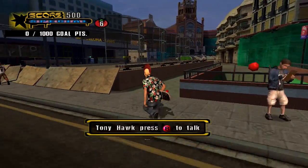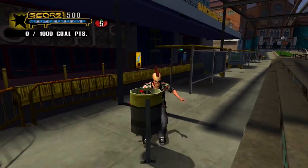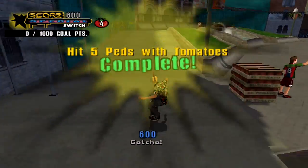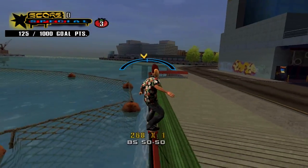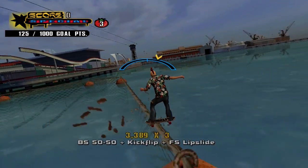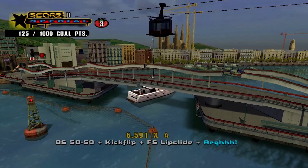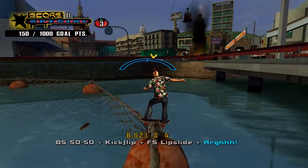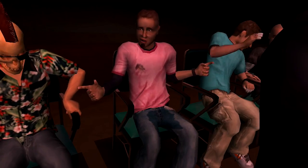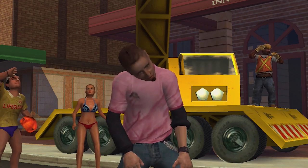THUG2 is where Tony Hawk meets Jackass. It's hardly a sequel to Underground at all — probably just an attempt to capitalize on the Underground name. You can recreate your skater from the first game or create a new one; it doesn't matter. The story is mostly standalone. If you didn't play Underground twice and get the secret ending, you didn't get a satisfying resolution to the Sparrow beef, and you won't find one here either. Sparrow amounts to little more than the butt of every joke — he pees his pants, eats it in a hot dog cart, and has his head surgically removed from a butt.